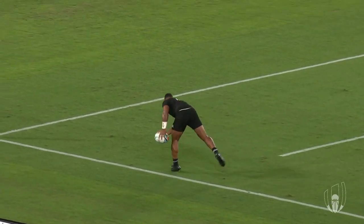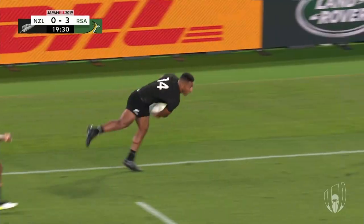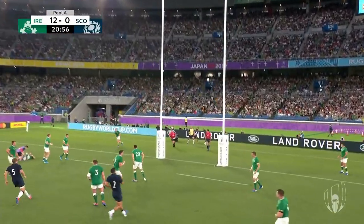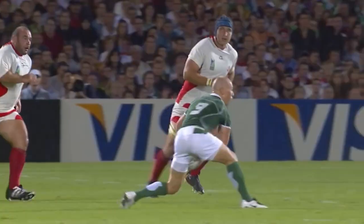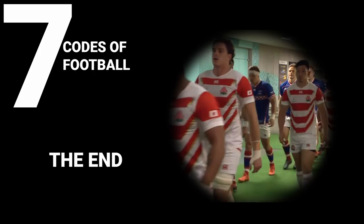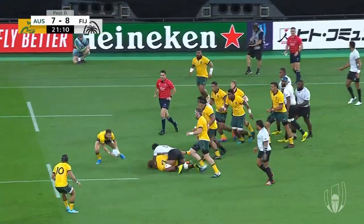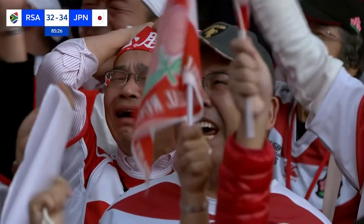And now, a quick summary: two teams of 15 fight over an oval-shaped ball. Through running, passing, and kicking, they try to ground the ball into their opponent's goal area. Failing that, they can try kicking the ball through the goal posts. At the same time, they defend their own goal area by tackling the ball carrier and trying to gain possession. Hopefully this short introduction will give you enough knowledge to follow any game — but there is much more to know, so begin watching games, find some helpful fans, and keep an eye out for future videos.